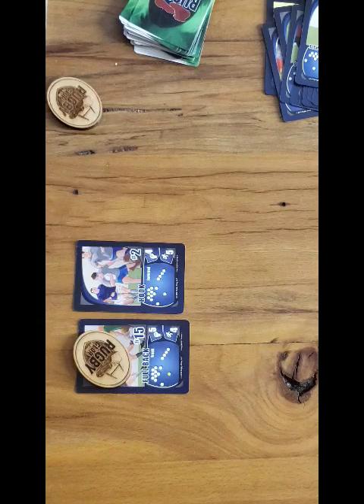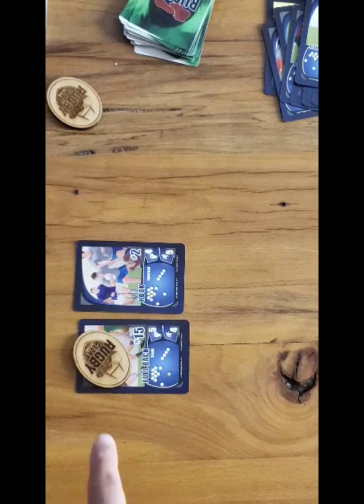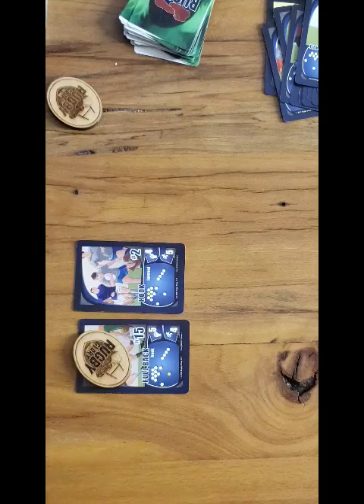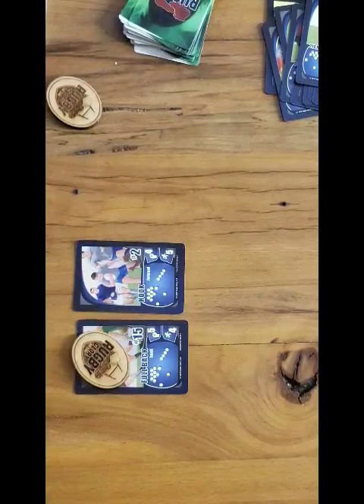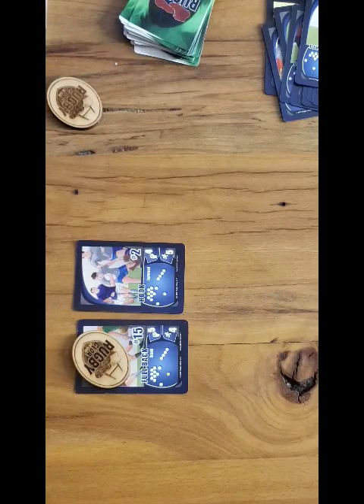The tackle was determined by the hustle numbers. The ruck is going to be determined by the power numbers. As you can see in this tackle that has just occurred, the ball carrier is the player card with the ball token on it — that's the attacking team. Their power number is five, and the tackling player has a power number of four. At this particular moment, nothing else needs to happen. The ruck is considered set, and the attacking team, since they have a greater power number than the defending team, can just pass the ball to somebody else and continue playing.